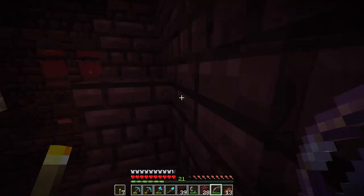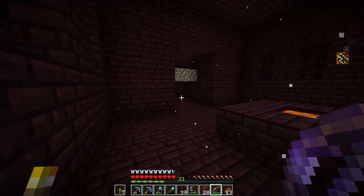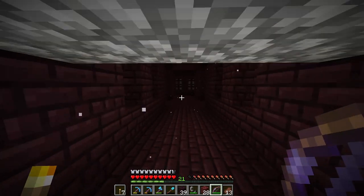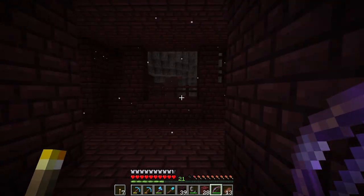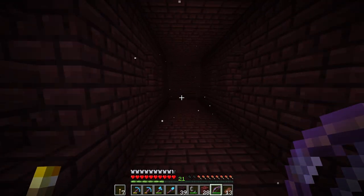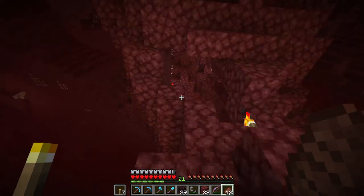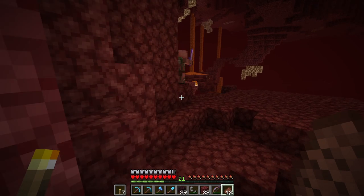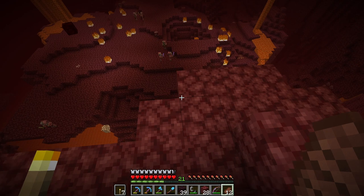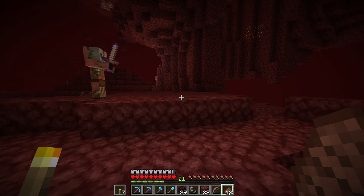It would be good if we could find some crimson wood as well because I'd love to use the crimson wood with the cherry wood. I think it's this way. Let's leave the fortress — I'm done with the fortress. I don't want to die out here and lose all the things I've got. I've decided to come back over to the portal which is directly up there. I'm going to try going in the other direction — the opposite direction. This looks a bit easier to traverse actually. I don't know why we didn't go this way first but I'm glad we didn't because we found a nether fortress.